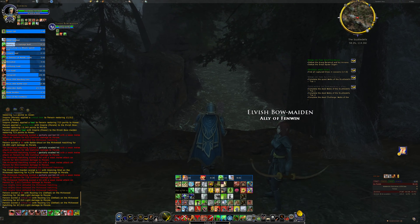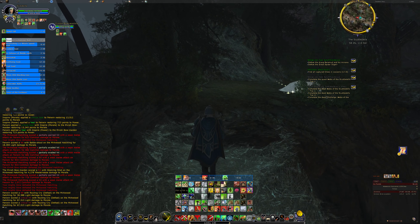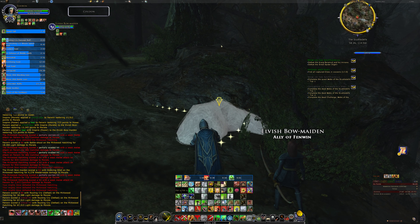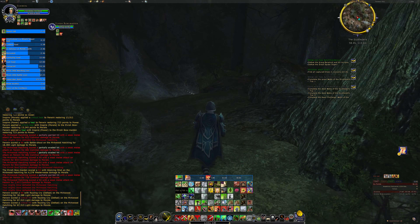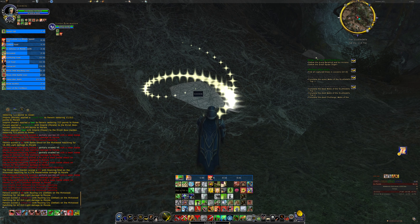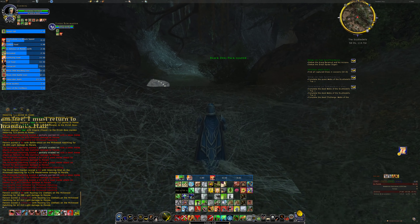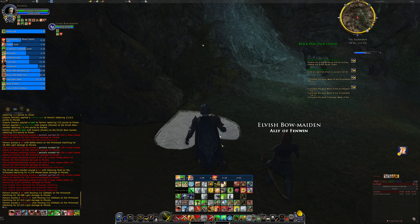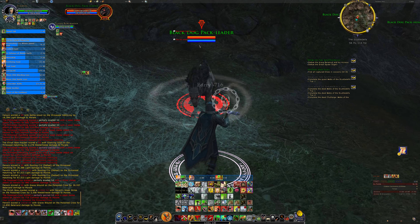Now I have to go across the spiderweb bridge and keep going. Essentially it's a single path - there is one path off to the left to pick up a couple of extra cocoons. It's fairly easily identifiable as long as you know what it looks like. I'll get this cocoon and then take another trash mob.